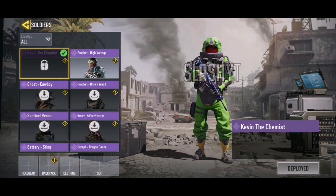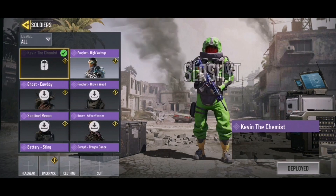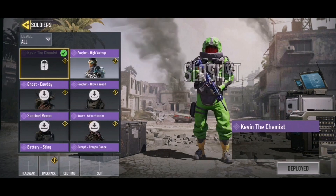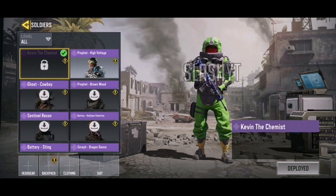Then we have Kevin the Chemist. I have no idea who Kevin is but he looks pretty interesting — covered in green, almost like a chemist mixed with an astronaut. I'm not too sure about this character; it's a very weird one and I'm not sure how he exactly fits into COD Mobile. But I guess he doesn't look bad. Let me know what you think of Kevin the Chemist.